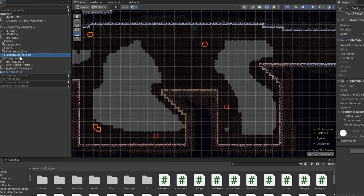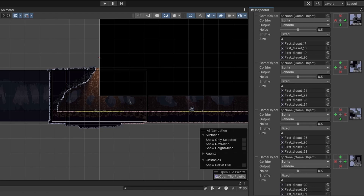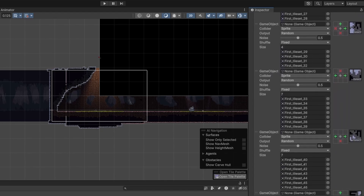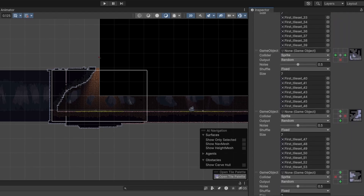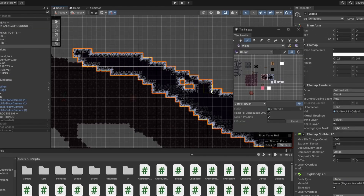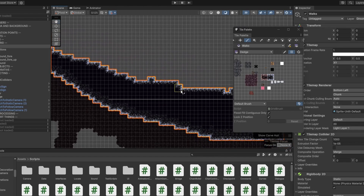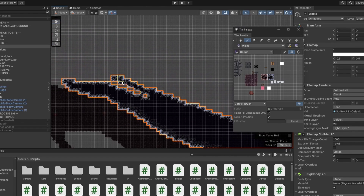To place tiles on the grid, I use rule tiles. Based on the neighborhood, it selects a tile to use. It randomly chooses one of the available tiles to avoid repetition. This way, I can quickly draw a level without thinking about which tile to use to make it fit. I just need to prepare everything beforehand.